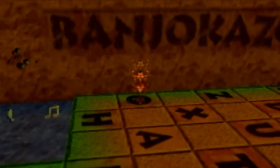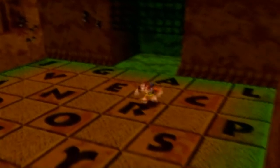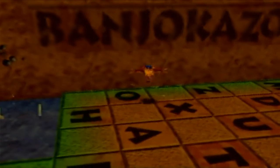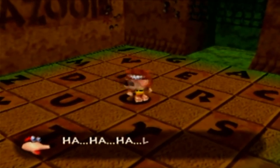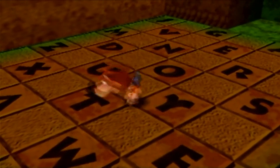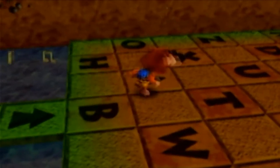All right, here we are in the sandcastle. Let's try Bottles Bonus One — spelling out BOTTLESBONUS ONE. HA HA HA! LOOK AT YOU! To change back, just type NO BONUS. So yeah, this makes Banjo's head absolutely enormous. Bottles Bonus 1 does that.